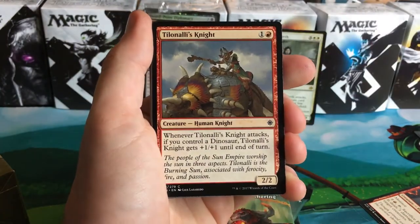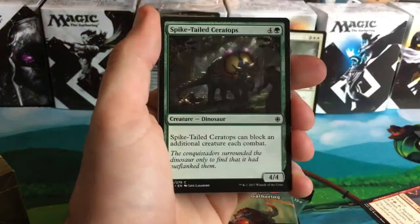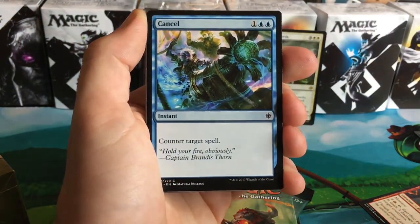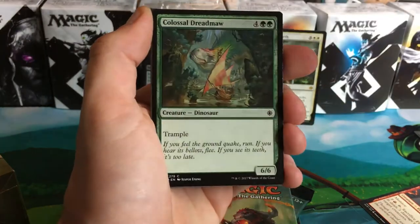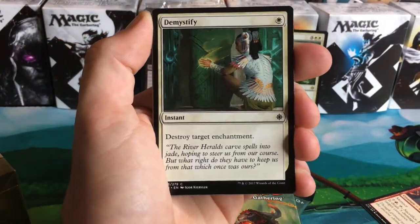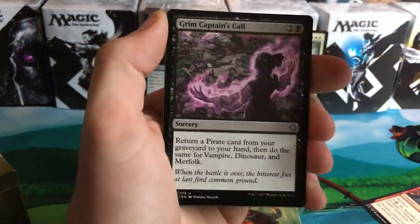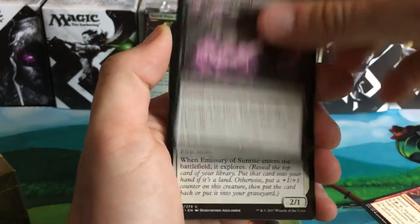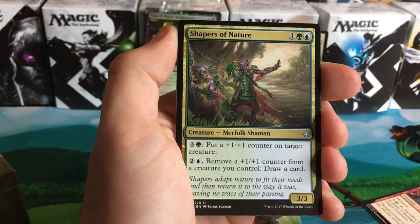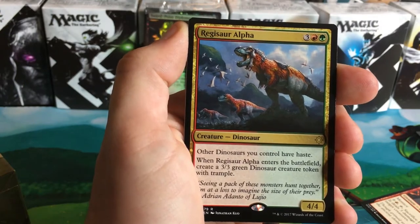Spike-tailed Ceratops, Unfriendly Fire, Cancel — oh, Cancel got reprinted, so many sweet cards getting reprinted! Colossal Dreadmaw. Grim Captain's Call. First uncommon, second uncommon, Emissary of Sunrise — third uncommon, Shapers of Nature. And our rare is — oh, look at that — Regisaur Alpha! It's three red and a green, four-four. Other dinosaurs you control have haste.